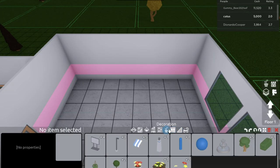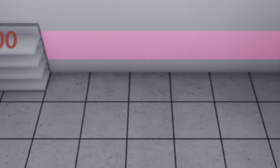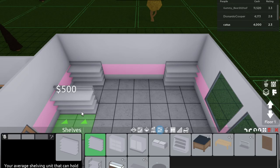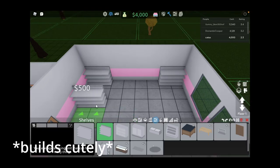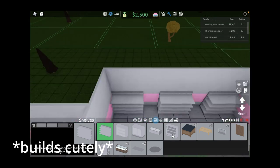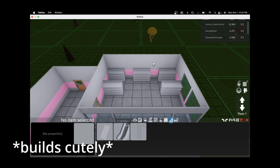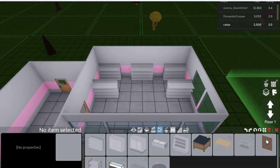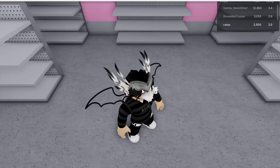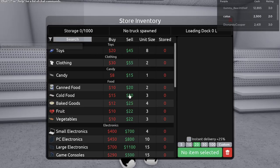I want to get the shelves first. I want to put shelves over here and over here. Okay, let's get out of this build mode. We got shelves for our customers!